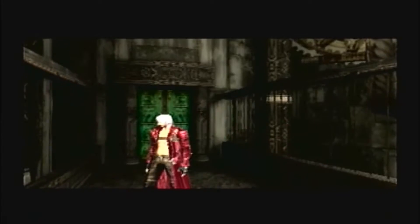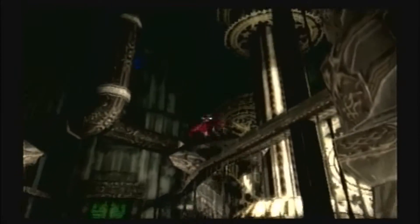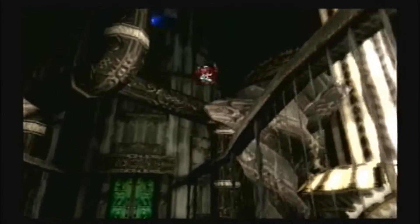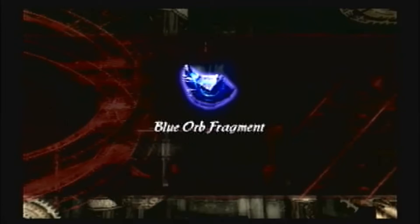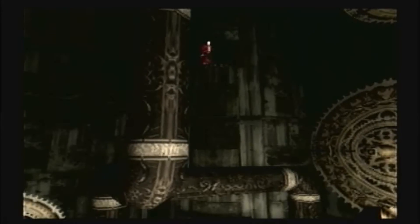There we go. I think I'm finally starting to get used to this, coming to grips with some DMC gameplay. And also falling down — platforming is my enemy. Blue orb fragment, and you have four. Also, when you get a blue orb, it refills your health bar, so it kind of counts as a free heal.